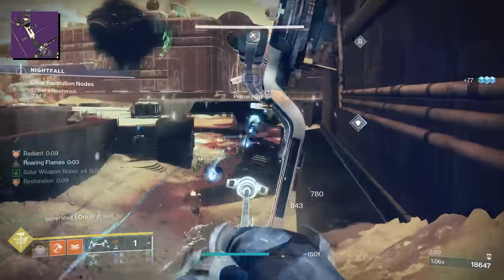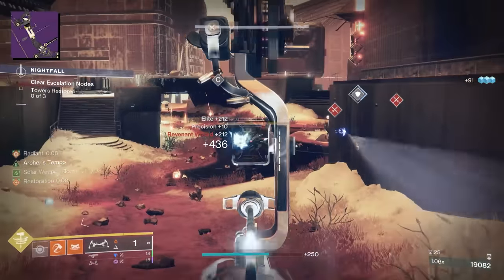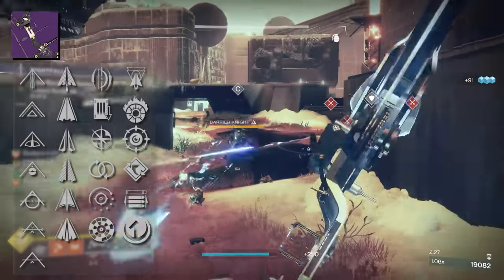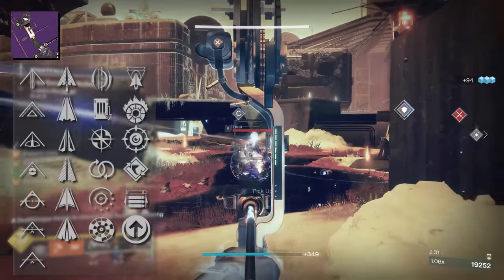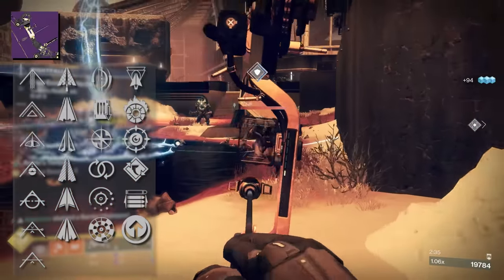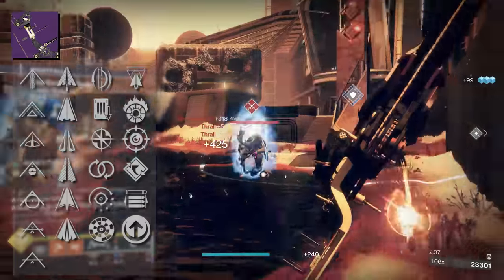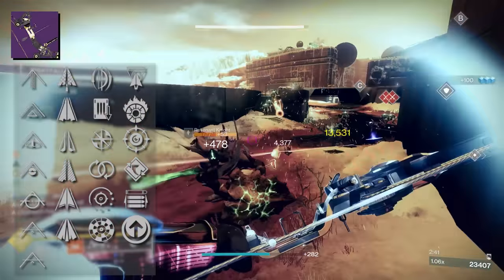The other aspect that really makes Pre-Asteanax stand out is its perk options, and there are some fantastic choices here. In the left column we have Perpetual Motion, Archer's Tempo, Perfect Float, Shoot to Loot, Line Action, and Rangefinder. On the right you'll find Incandescent, Collective Action, Successful Warm-Up, Opening Shot, Explosive Head, and Precision Instrument.